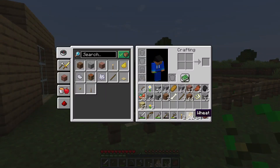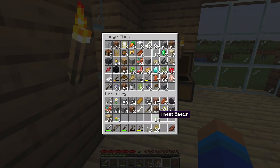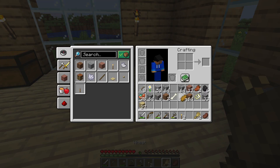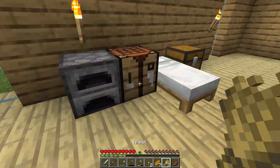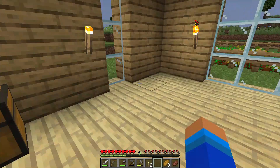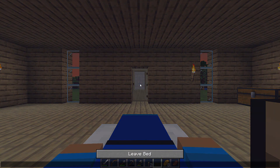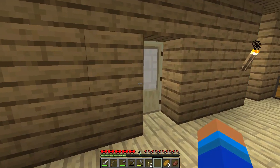We got 20 wheat — that's nice. I already made some bread before. Let's make some bread — our first bit of bread ever. We have enough to make another one right now. Eight bread! That's basically what we're going to use the wheat farm for, and once we start getting animals we'll breed them with it too — cows and sheep.